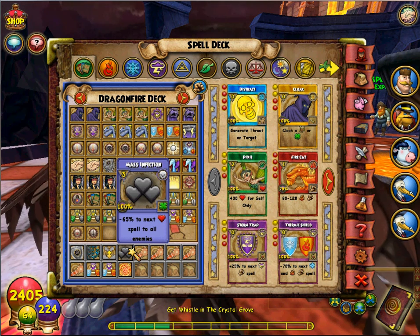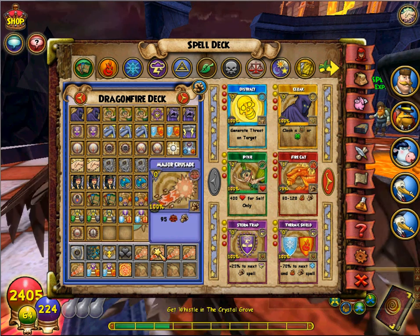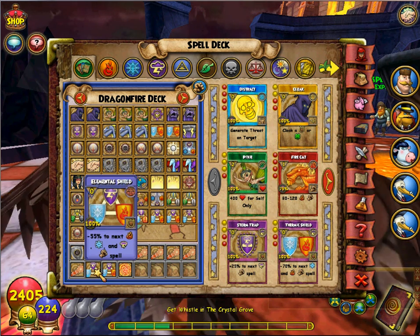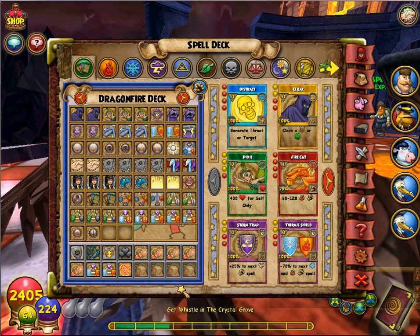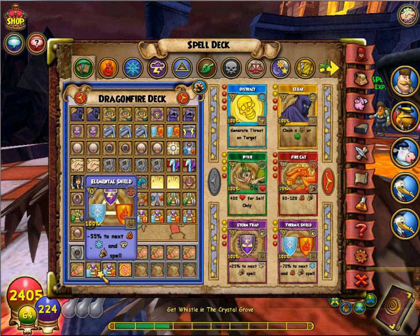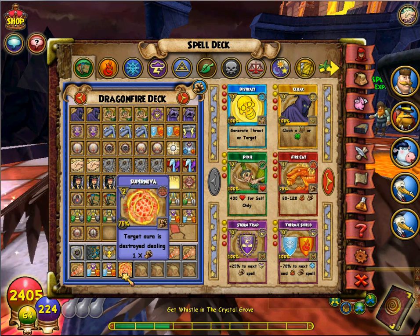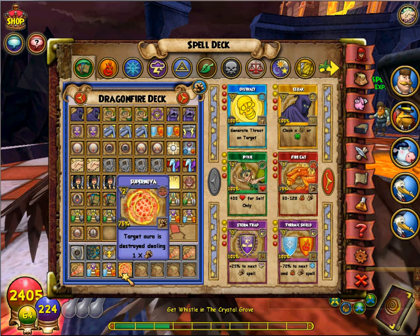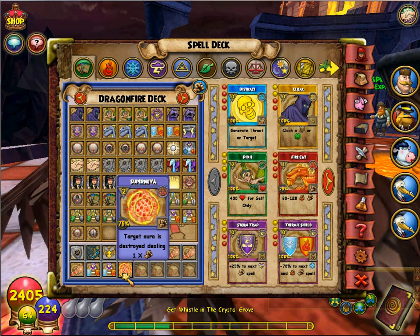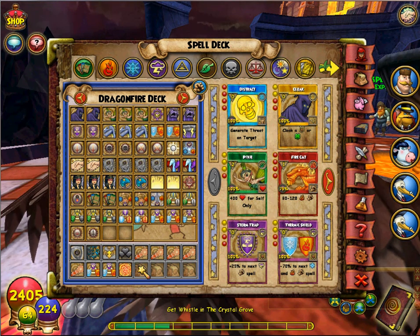Feint — mainly because it helps with all your attacking and destroys the opponent. Mass Infection helps so much against real players; definitely keep this. Major Crusade is just a normal attack — keep whatever your normal attack is. Two Elemental Shields because if you discard or run out you have a minus 55 backup — remember Ice is overpowered. Supernova destroys the opponent's aura and deals damage equal to the aura's value, which is very helpful if you know how to use it properly.